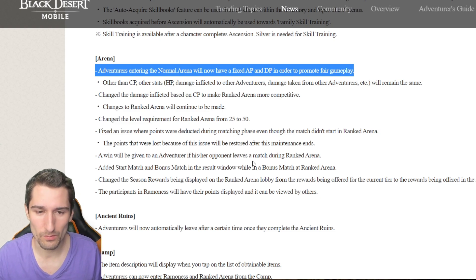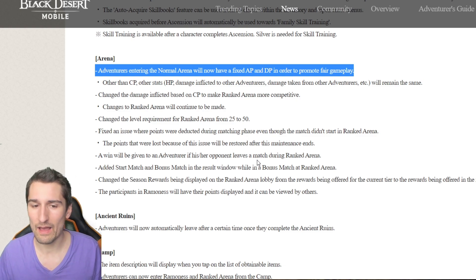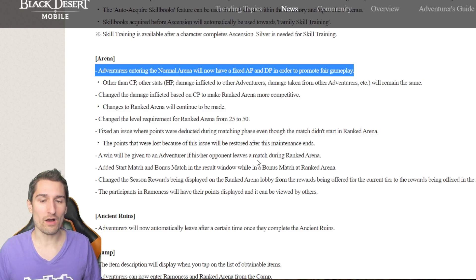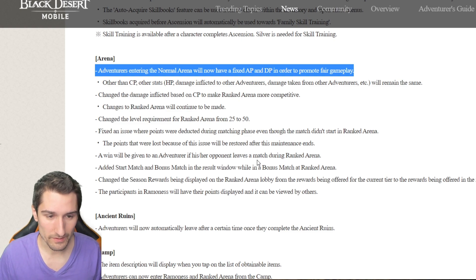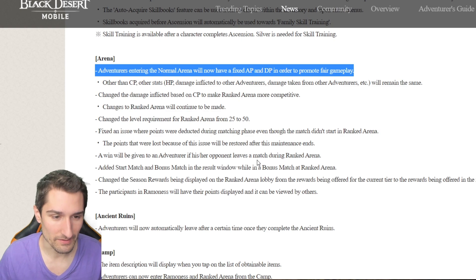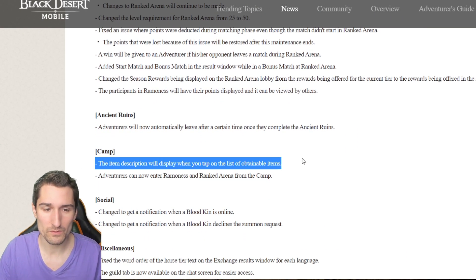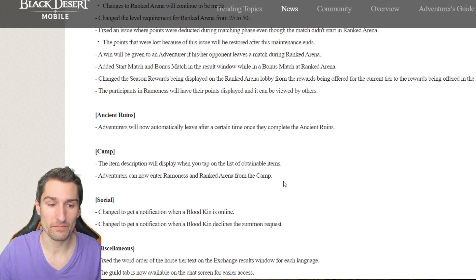A win will be given to an adventurer if their opponent leaves a match during ranked arena. Added start match and bonus match in the result window while in a bonus match at ranked arena. Changed the season rewards displayed on the ranked arena lobby from the current tier rewards to the rewards offered in the next tier. The participants in Ramonis will have their points displayed and can be viewed by others. Adventurers will now automatically leave ancient ruins after a certain time once they complete an ancient rune camp. Adventurers can now enter Ramonis and ranked arena from the camp.